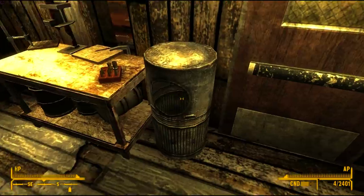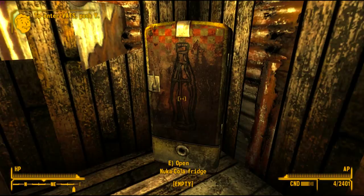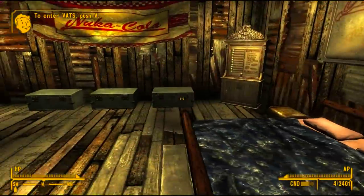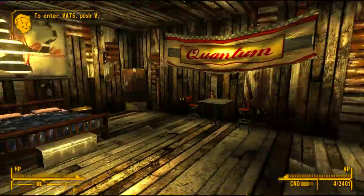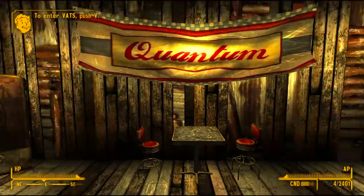Some trash cans — nothing you can do with those. A reloading bench. A chair here to sit at. And you've got a Nuka-Cola fridge. So that's pretty much it. It's pretty much just a basic player home here — nothing too fancy, but it is really nice.